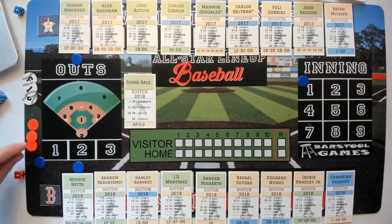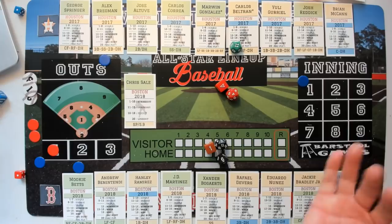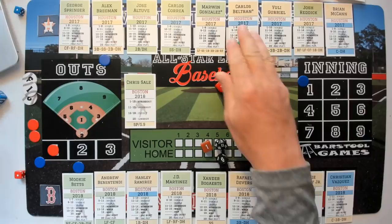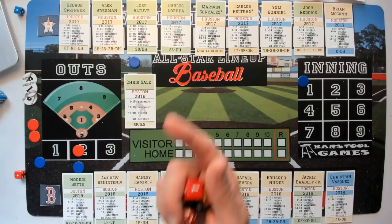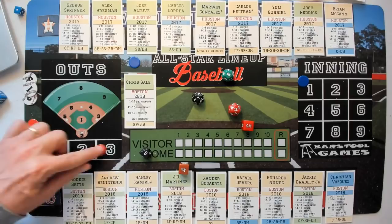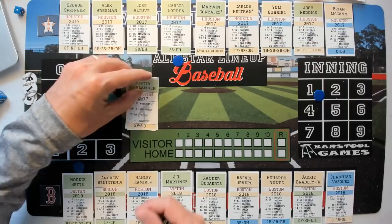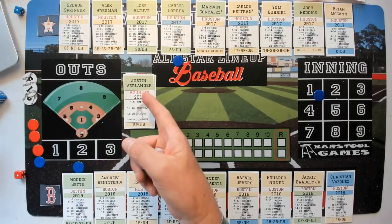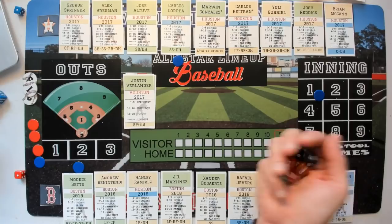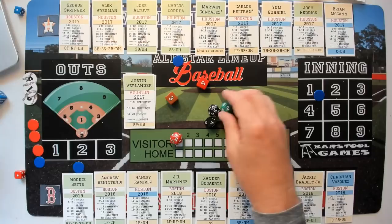Alex Bregman — both green, righty-lefty, no advantage. Six and a four, Sale wins on an 11 — ground out to the mound, two down. Altuve — same situation, righty-lefty, both green, straight-up roll. Struck him out! Three up, three down for the Astros. Bottom of the first — Verlander's turn. Mookie Betts — both green, righty-righty matchup, plus one for Verlander. He wins on an 18 — fly out to the catcher, one away.